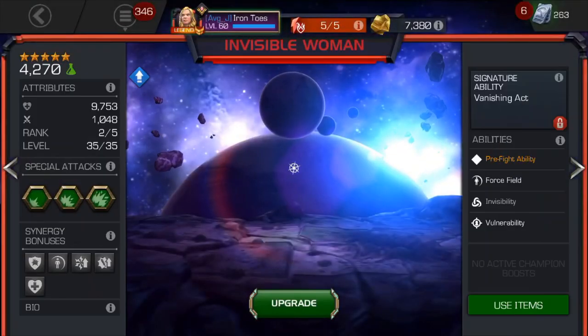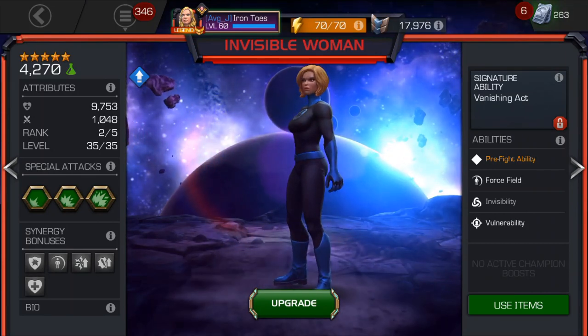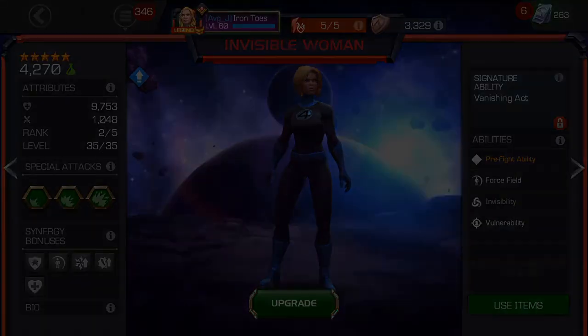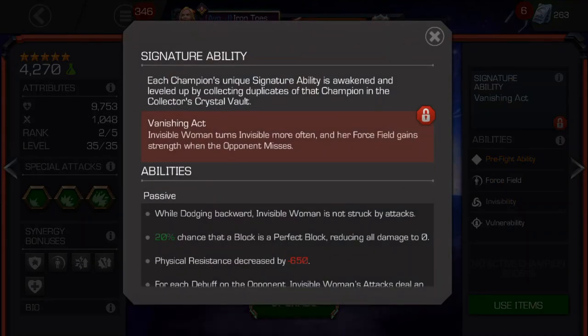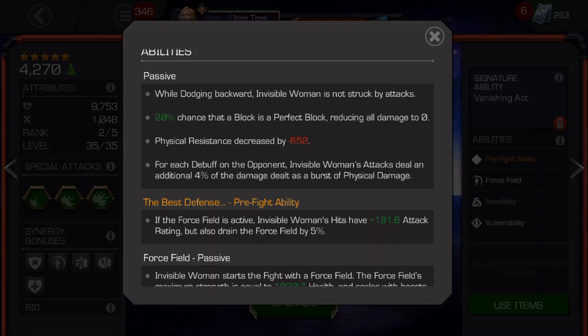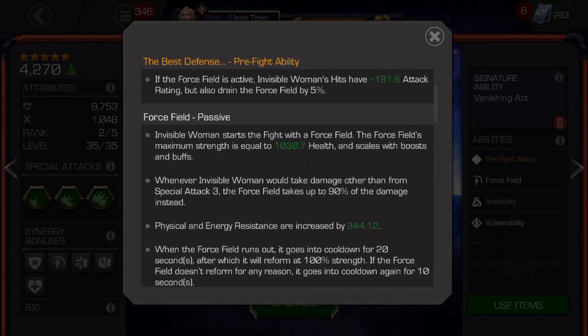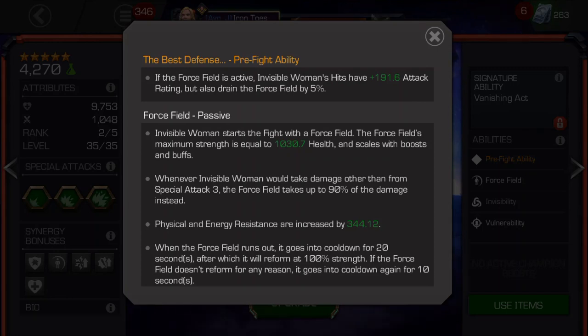Invisible Woman — Kabam did a good job with this champion. She can really hold her own in a long fight and put up some great damage. She has the pre-fight ability, which gives you options, and she's a great defender in war. Invisible Woman doesn't have a lot in terms of utility on offense, but she kind of doesn't need it. Here are the top three things you need to know to start kicking butt.